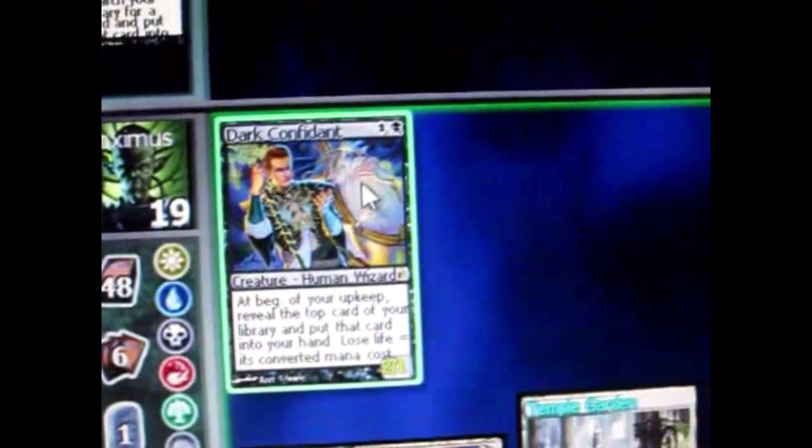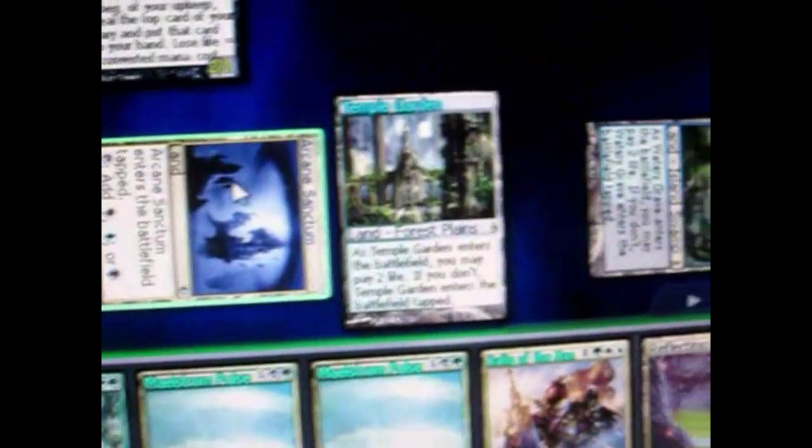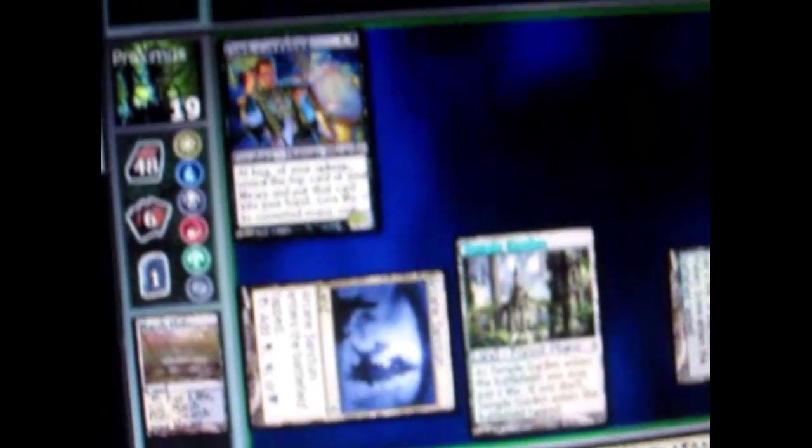My turn, I'm going to play a land — it goes into play tapped. Then I play a creature that costs 1 black mana and 1 colorless mana, so I tapped 1 land that produces black mana and 1 other land that produces any mana. His turn, he's going to cast a pretty powerful creature, so I think I'm going to destroy it.